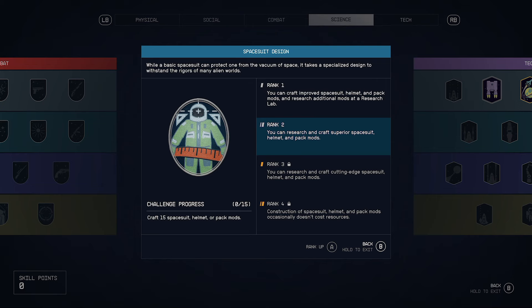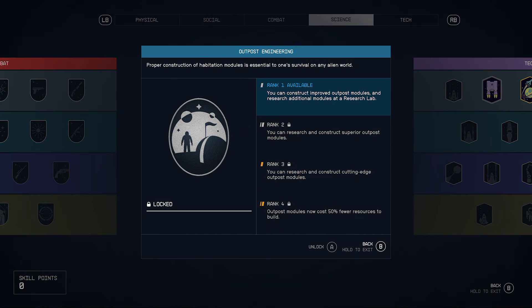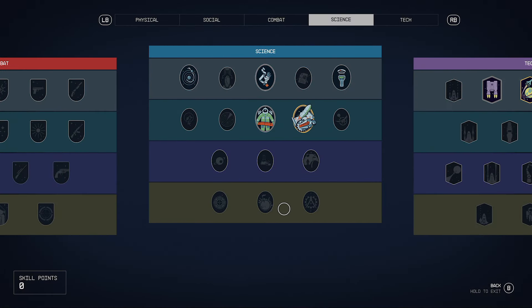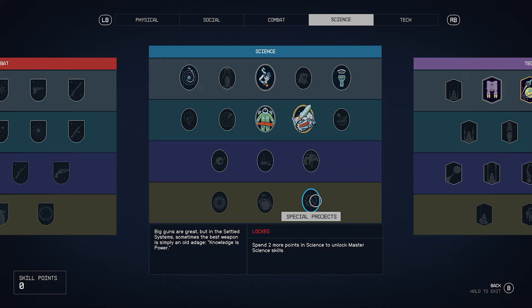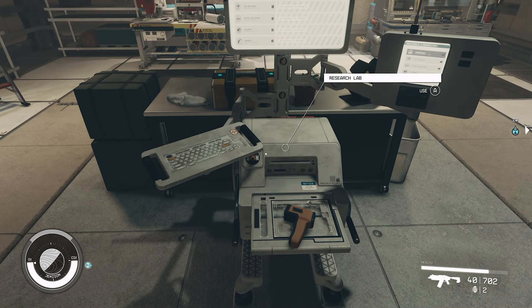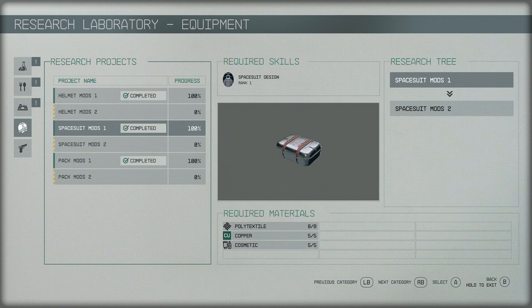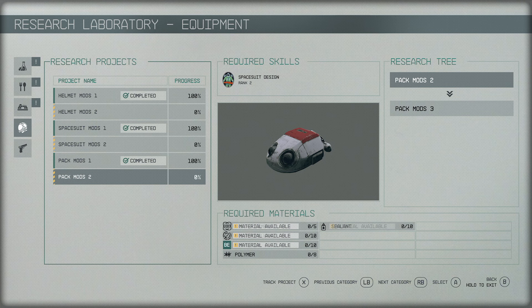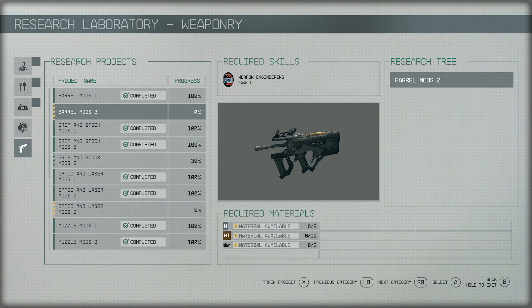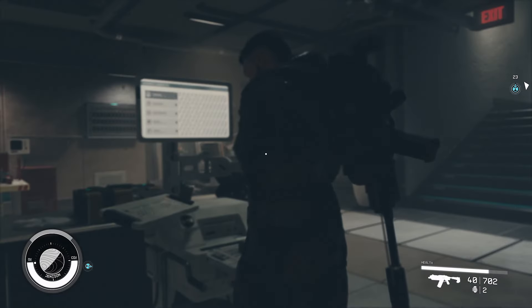There are four ranks of skills in the science tree, and each tier requires you to spend some points to reach it. To get to spacesuit design I first had to spend points in tier one — I think four or five — to unlock tier two. Once at rank two I maxed out weapon engineering all the way to rank four, and I'm currently working on spacesuit design at rank two. To get to rank three it says I need to craft 15 spacesuit, helmet, or pack mods. So even if I had a skill point available, I can't spend it on spacesuit design rank three unless I've first completed that challenge. To unlock special projects I'd need to spend a couple more points somewhere in the science tree — and since I want spacesuit design maxed I'd take rank three next, then rank four, and also prioritize outpost engineering and planetary habitation.